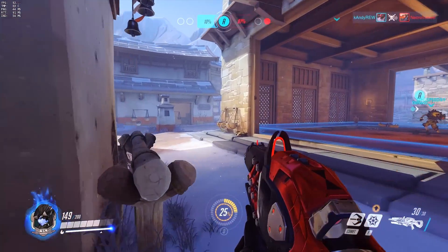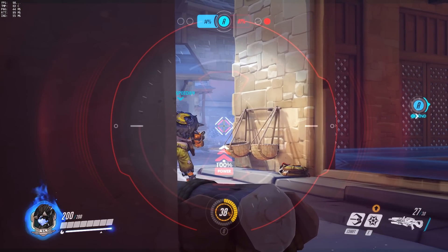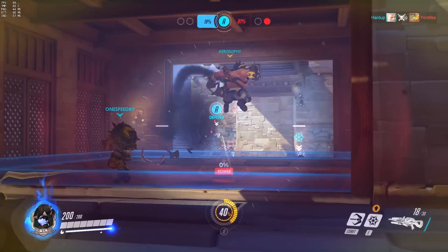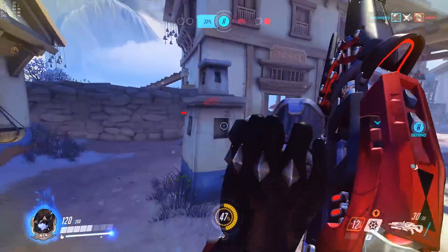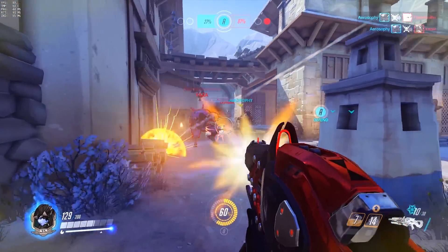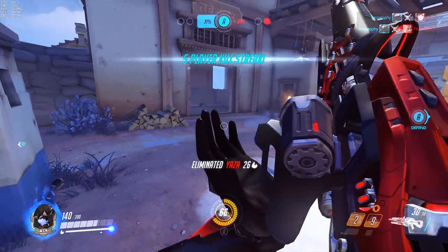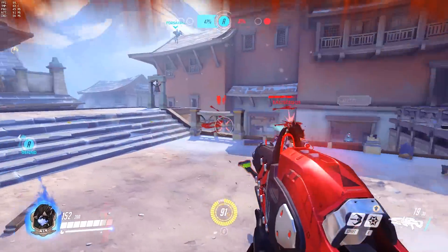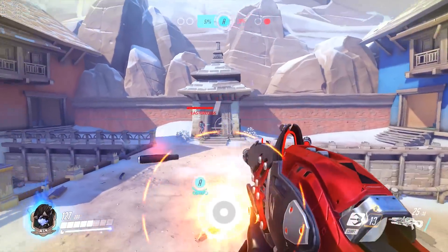Basically this forces Widowmakers to up their game and land headshots, which in my opinion is a great addition. I love increasing the skill ceiling for any game, especially with snipers. With Tracer, I think it's a good change because one-shot body-shotting a Tracer seems like it's a little too easy. Now you have to land that headshot. Because if you land the body shot, a Tracer is going to survive — they're going to recall, blink, heal up. So landing headshots with Widow's Kiss is a lot more essential.